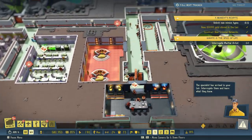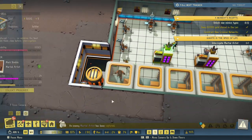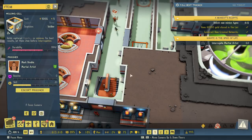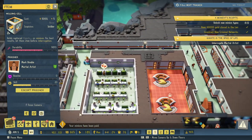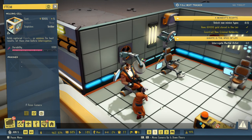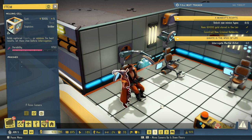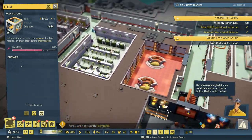Here comes the martial artist — looking cool — and we've got a new prisoner to interrogate. The heat our criminal network has attracted the forces of justice; we really need to increase the capacity of our bolt. Okay, we're interrogating him. He's tickling his feet. A little finger in the ear. There we go — we need to build a martial artist trainer.